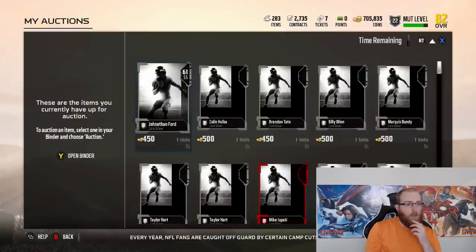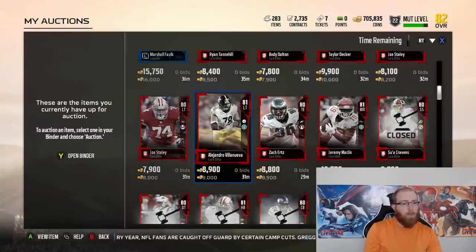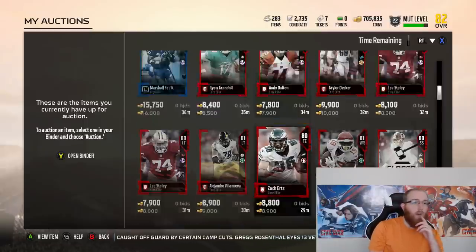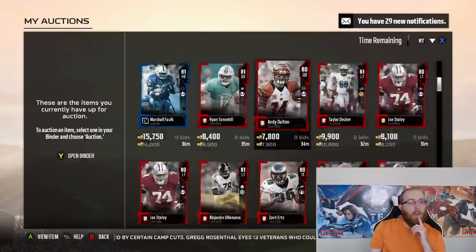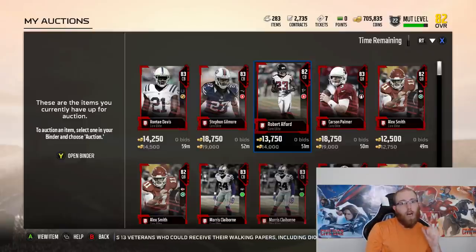We do have a few things we still have to put up in this half hour. I think we started with Ertz, so that Macklin was not. But everything else was put up. I'm going to show you just how this did. I'll be right back and you'll see just how many coins we made by just overpricing — that's basically all we did this whole entire video.